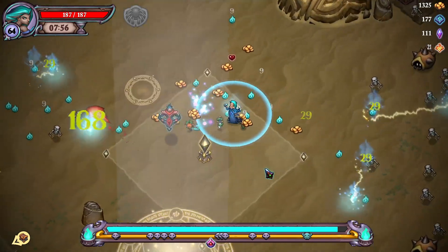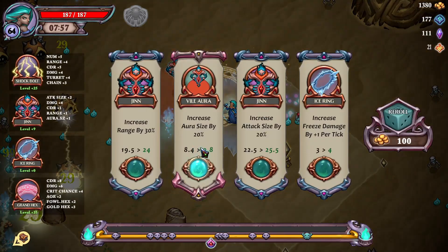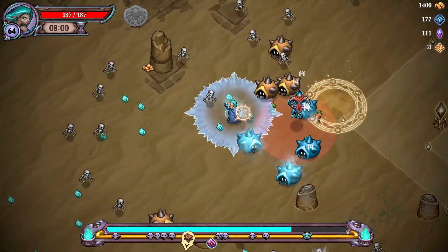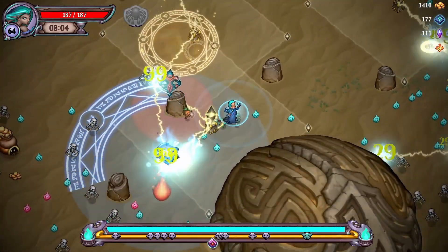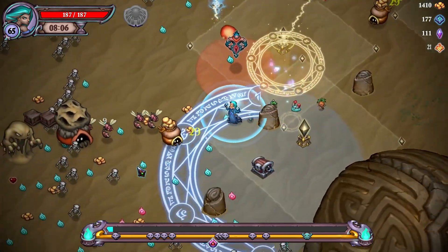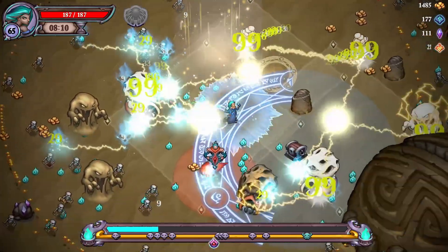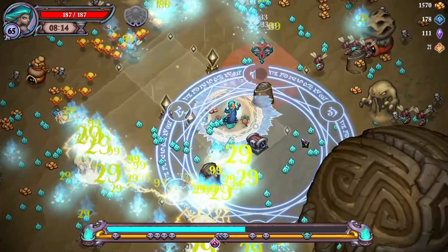We grab it all at the end — suck it all up. Oh, here we go — vile aura! Increase the aura size, so he damages everyone around him. Wasn't there something up here I was looking for? I don't remember. Damage up — oh, here we go, chest! You guys are in big trouble.